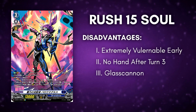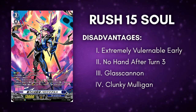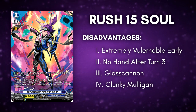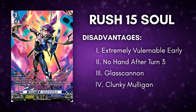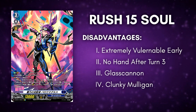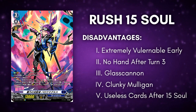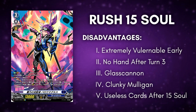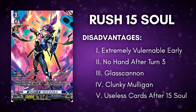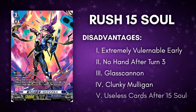Another disadvantage is that the mulligan is so clunky — you're just hoping to get pieces that can soul charge you 15 on turn 3. You will most likely discard anything that won't soul charge, which are namely PGs and triggers, which are the only source of defense the deck has. The last disadvantage is that after your 15 soul, your other cards are basically useless — cards like Curtis, Abnormality Extraction, and Brother's Soul become almost useless especially those that don't have shield.